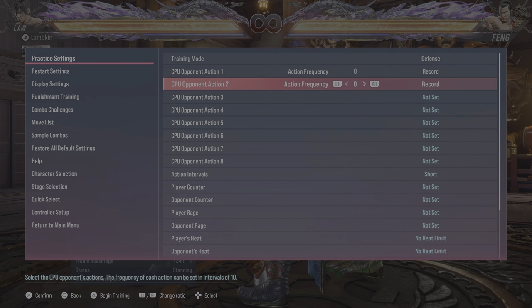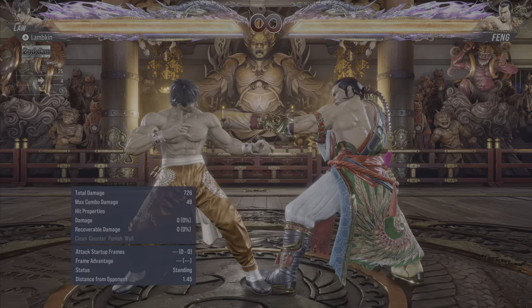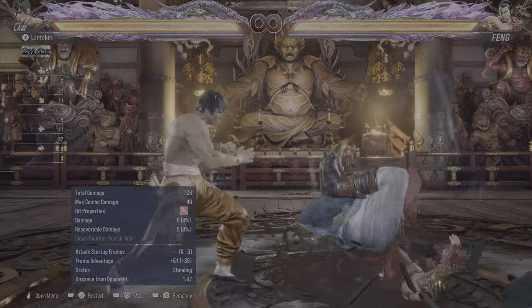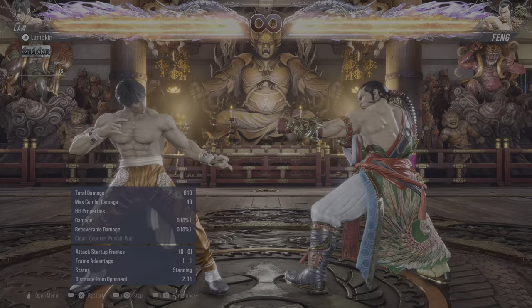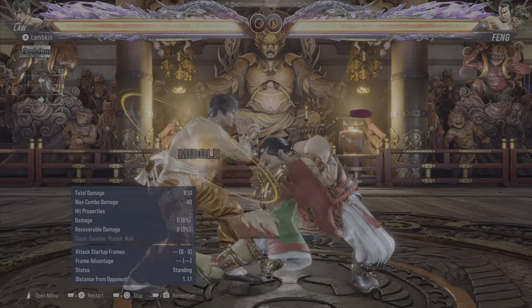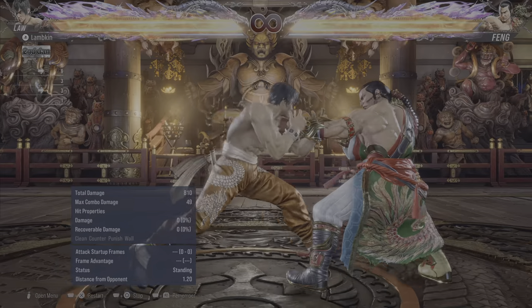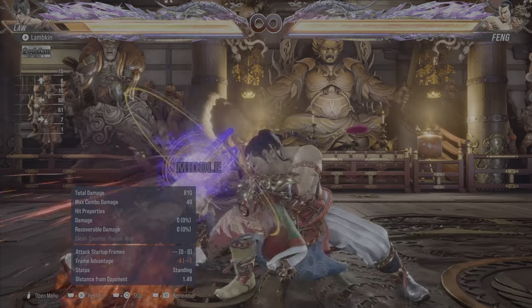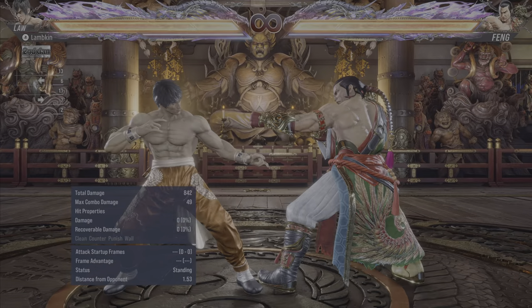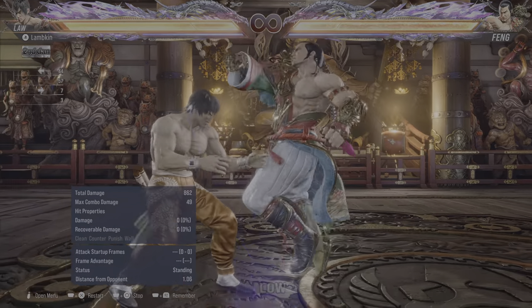Feng also has another string — this is not a natural string after the low, you can block everything here. Preferably you want to just low parry the low and get your low parry combo. But if you fail to block the low, you're in a bad spot because the last hit is safe on block and it tracks to both directions — you cannot step it. But you can parry it, and because it's a punch you can use the punch parry. Again, I'd recommend just manual parrying this. Preferably low parry the string, but if you fail, you can visually confirm the rest of the animation and just parry the last hit instead.